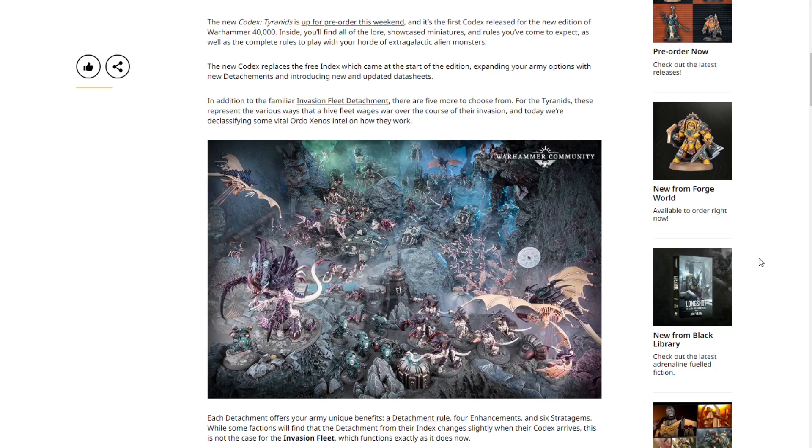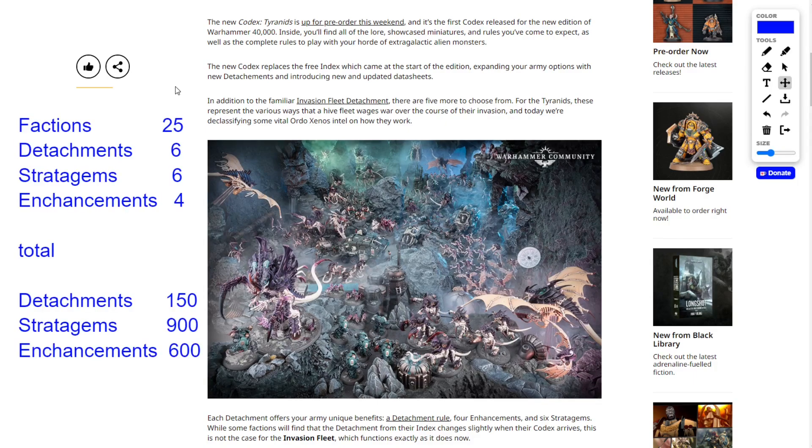At the beginning of the game, even if your opponent isn't familiar with your army, you can slide them a card showing which detachment you're using — your detachment rules, six stratagems, and four enhancements. That's all they have to look at: just one or two pages of info. If you're generally familiar with Warhammer 40K and have a broad understanding of how armies work, this should be enough to avoid feel-bad moments. But it still doesn't feel like 'simplified not simple' with 25 factions each getting six detachments and 150 total detachments.